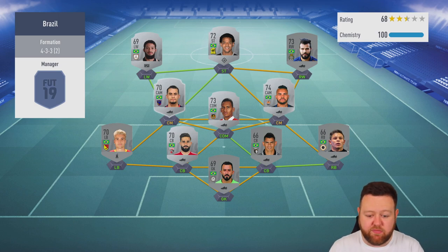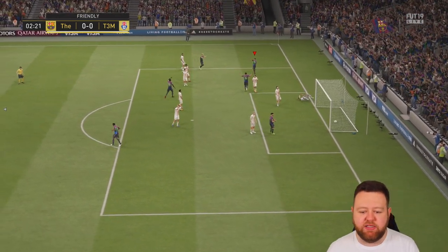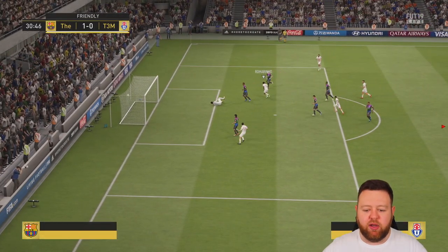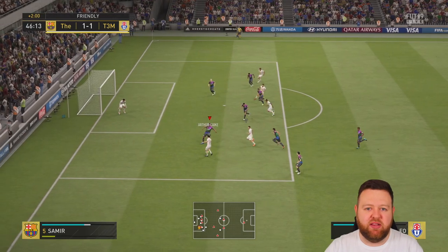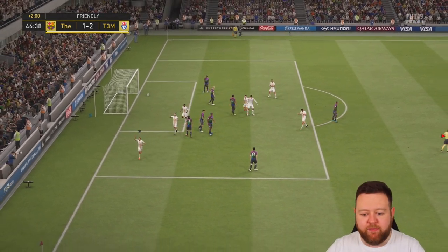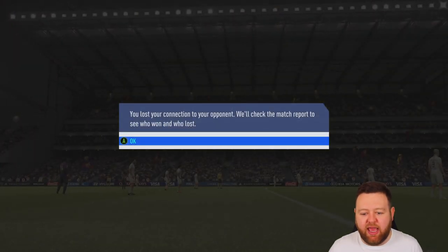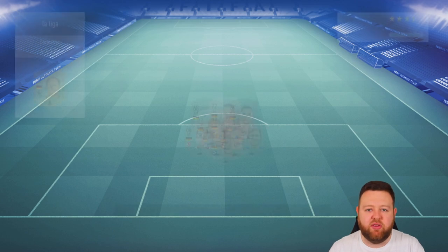I go into another game against another Brazil side - I can see he's got Romarinho, Dentinho, and the left back I use, so he's obviously got some of the more expensive players. I go one nil up, but he gets one back, then gets another to go 2-1 up. Then all of a sudden his connection just goes as soon as he gets in the lead - I absolutely hate this in online singles where people do some sort of glitch to get the win.